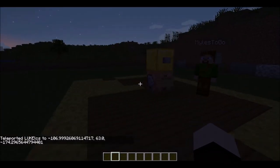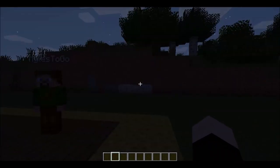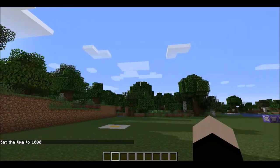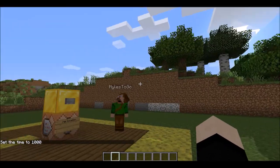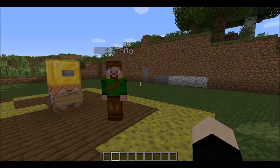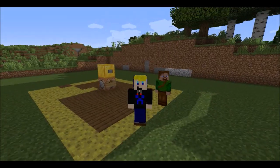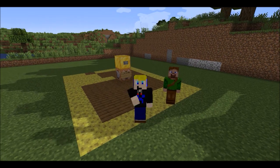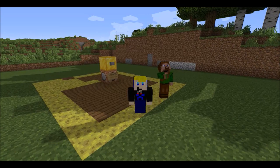I don't find relative coordinates nearly as helpful — I feel like precise coordinates are usually a lot better. Let me turn it back to daytime. Time set day — not time day, time set day. There we go. You just learned another command too, I guess. Yeah, I don't find relative teleporting nearly as useful as specific teleporting or teleporting to players. But if you want to use it, that's also available. Anyways, I think that's pretty much it. I hope you enjoyed the tutorial. And if you did, make sure to like, as well as subscribe for more tutorials and other kinds of videos as well. And I'll see you all next time. With that, I think I'll take my leave — both of us will take our leave. Goodbye. Goodbye.